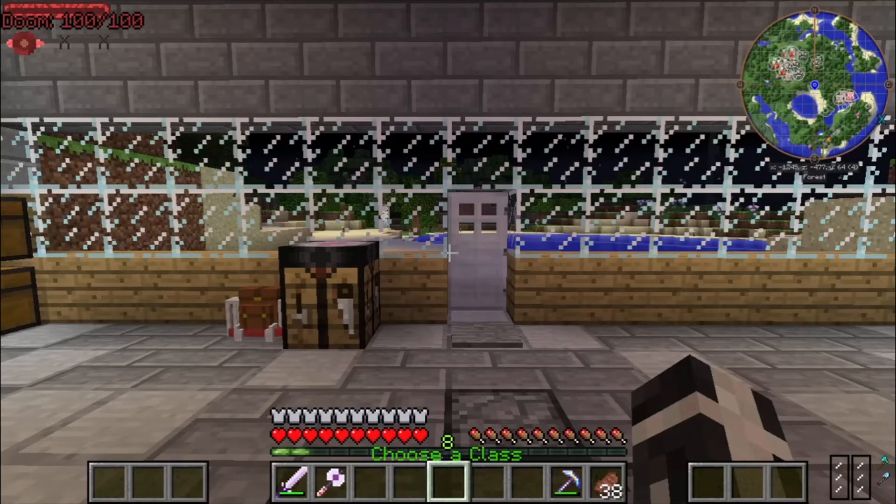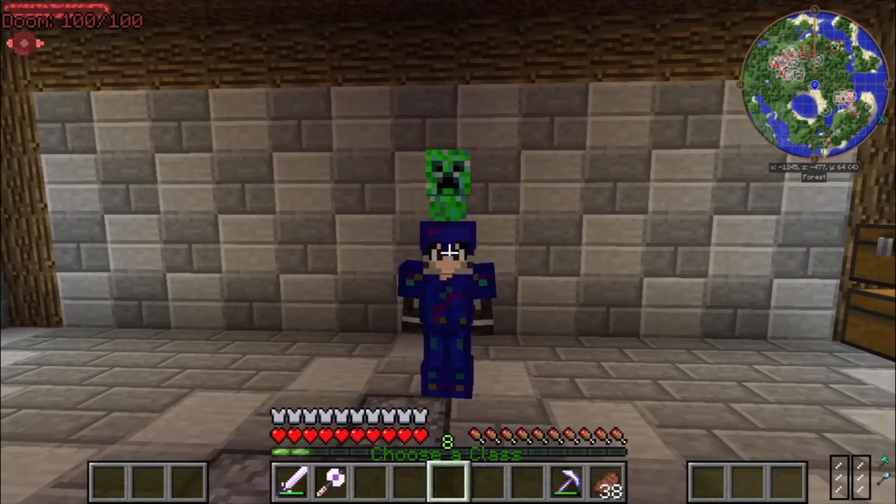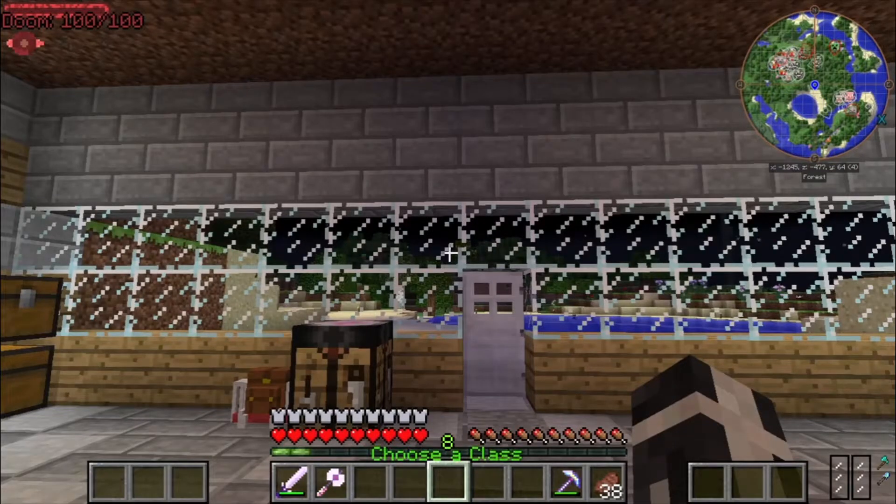I wasn't recording when I did my intro so I have to redo it. I made ultimate armor, and my plan is to find some inventory pets, hopefully find a cloud pet, and find a red ant nest so we can go to the red ant dimension — that's where we find the duplicator trees. That's where I'm going next episode, not this episode.